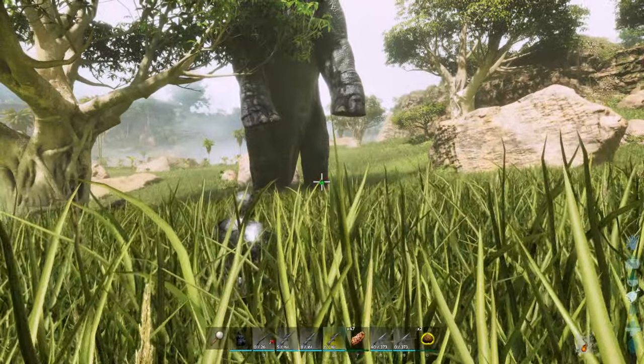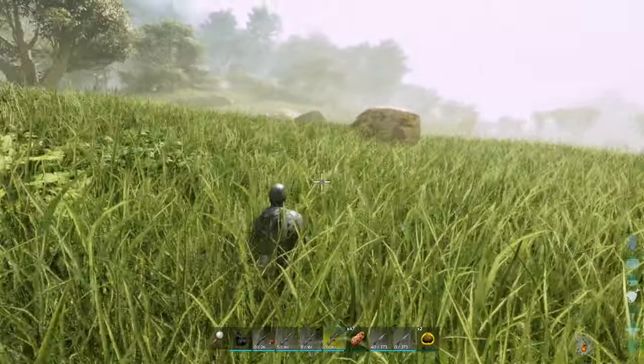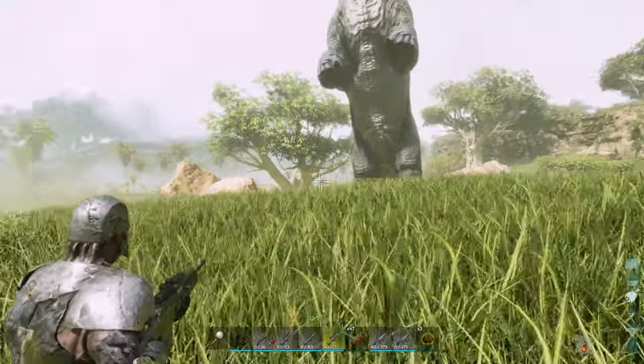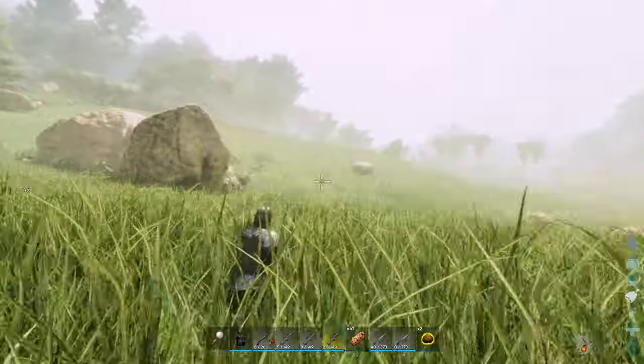Once this boy goes bipedal and gets up on his hind legs, that's when you need to shoot just below his ankles. You can tell the difference because when you shoot below his ankles the damage is minimised, but if you hit the top of his leg you'll get the actual damage as if it were a body shot. So you've just got to make sure you hit him above the ankles repeatedly — this is how he gains torpor.